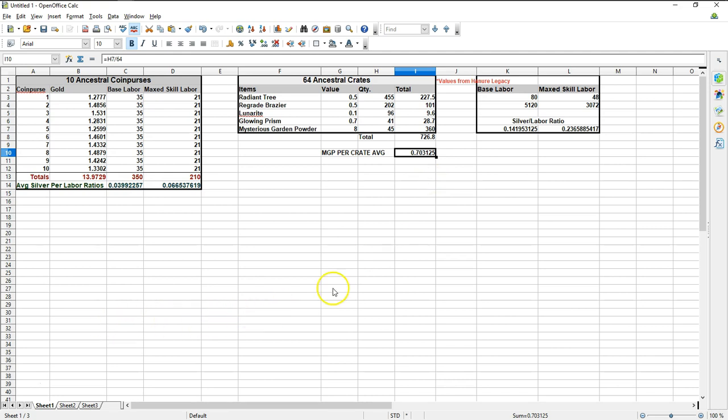The value of everything in these crates actually went down with the patch, which means these are going to be some of the lowest numbers I've ever reported. To be fair, when I did the other crate values, the mysterious garden powder — the primary thing people were after — was more than double its current auction house value. I would still say these are worth doing if you're comfortable in this zone and interested in dumping your daily labor allowance in less than an hour.